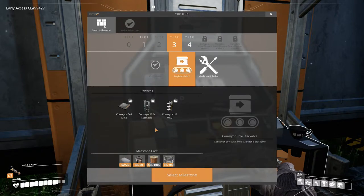Tier 3 — we get logistics. So we get faster belts, conveyor bowl stacks. These are pretty cool because you can stack these up and make conveyor belts go side by side. Conveyor belt lifts — oh yeah, that's awesome. This is wicked.